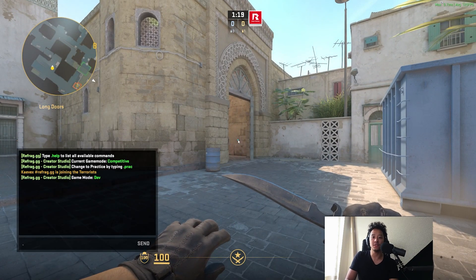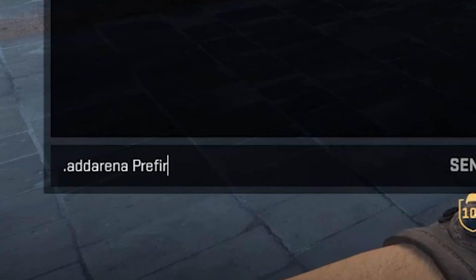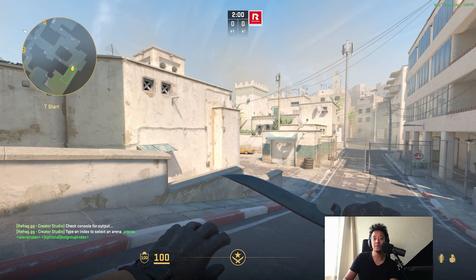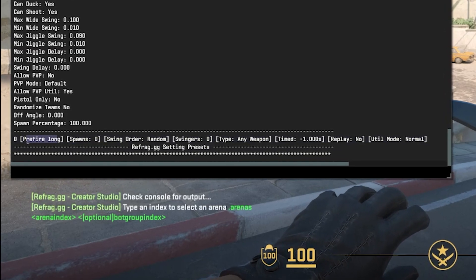The first developer command you need is `.add arena`. As you can see it says usage: add arena name, so let's go `.add arena prefire_long` and you have created your first arena. If you then type `.arenas` it will say check console for output. You can see zero, which is your first arena, called prefire_long.